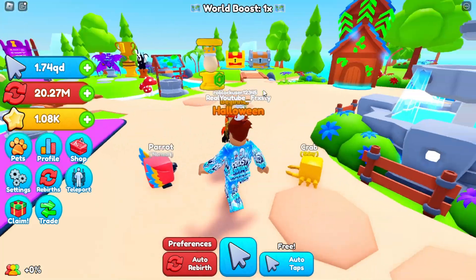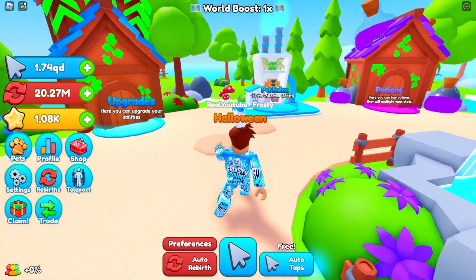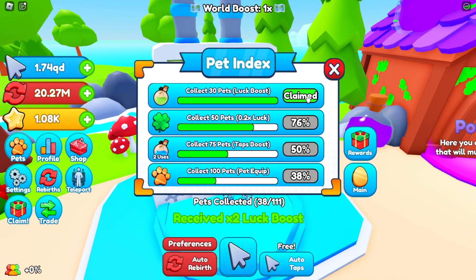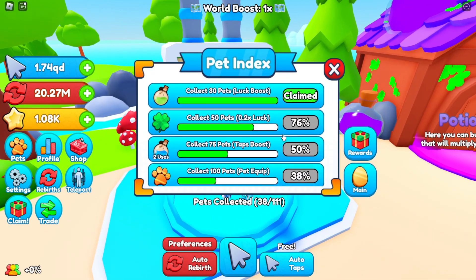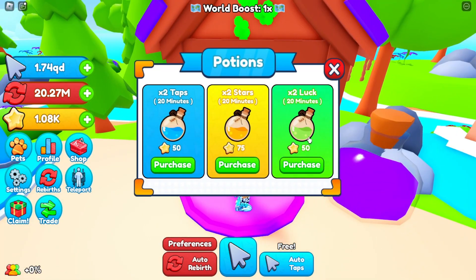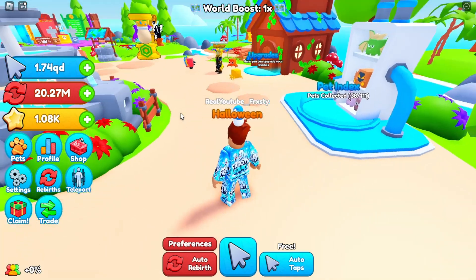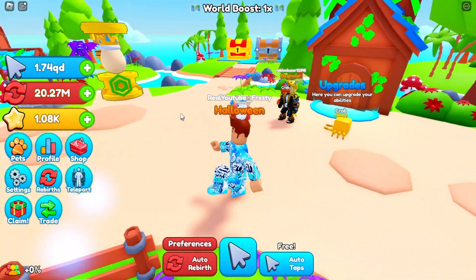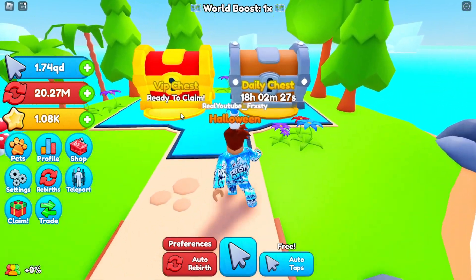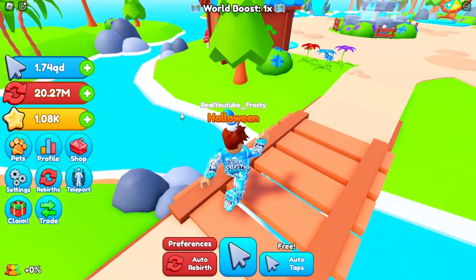If you come back to the main area, there's an index where you can collect all your stuff. I collected 30 pets and got to claim a boost. In the index, you can claim a lot of rewards depending on what you've done. Over at the potions section, you have 2x taps, 2x stars, and 2x luck potions, all purchasable with stars. Stars are earned by clicking or by time in the game. There's also a VIP chest and a daily chest — make sure to collect the daily chest.